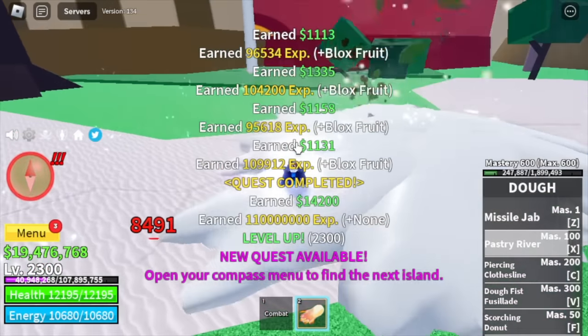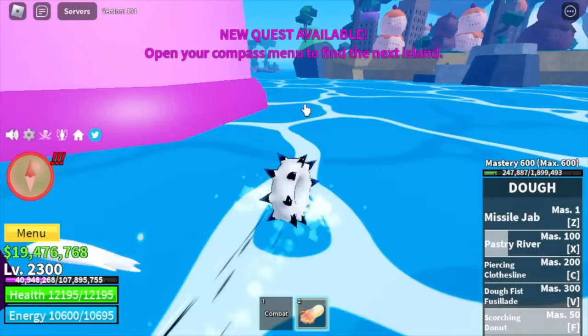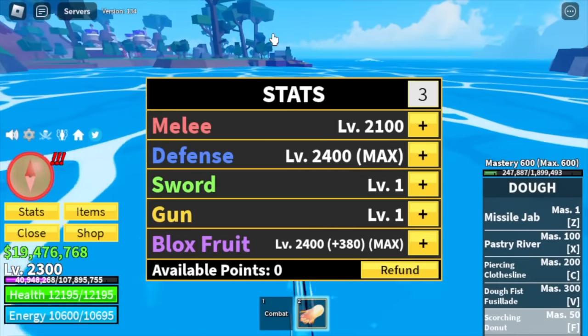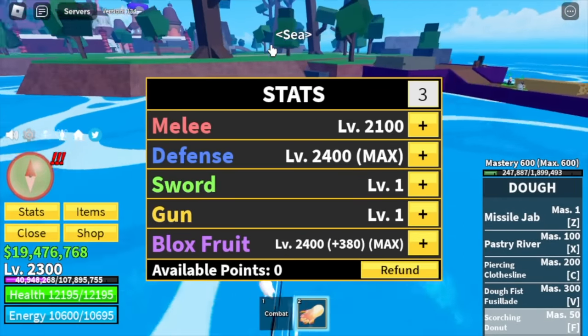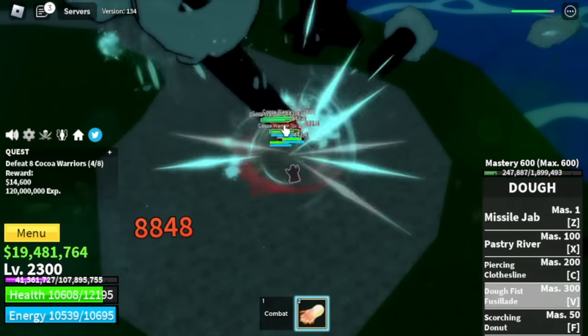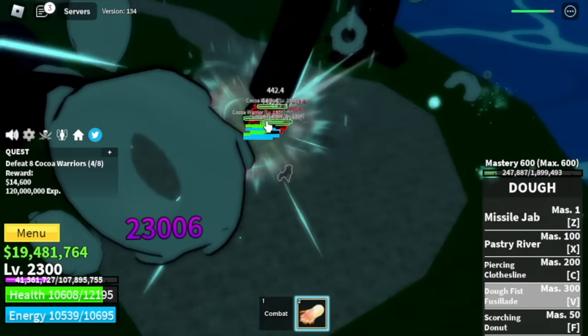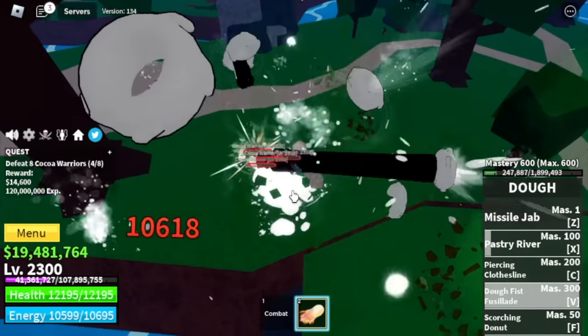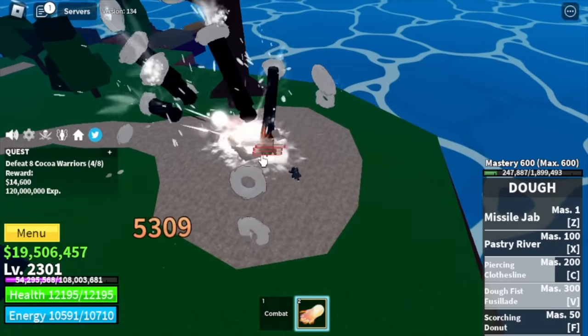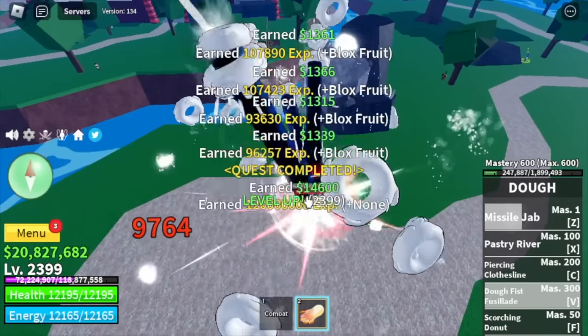After that, last mob to go. Let's head to that island — the newest island: the Chocolate Island, also part of the Sea of Treats. Our target here is the Cocoa Warriors. Why the Cocoa Warriors? I think they don't have a long-range attack, and the experience that they give is enough. So I decided to reach max level with this mob.